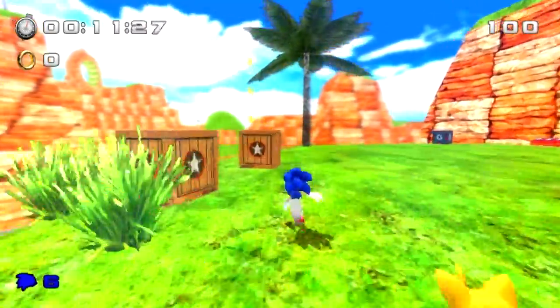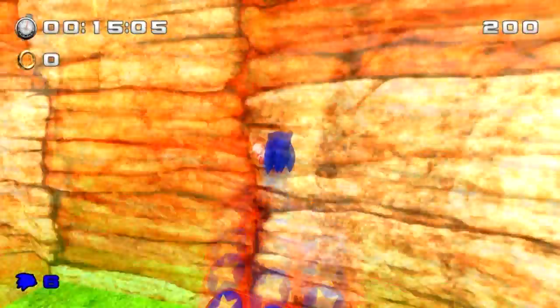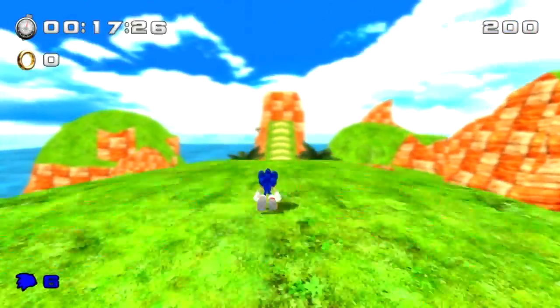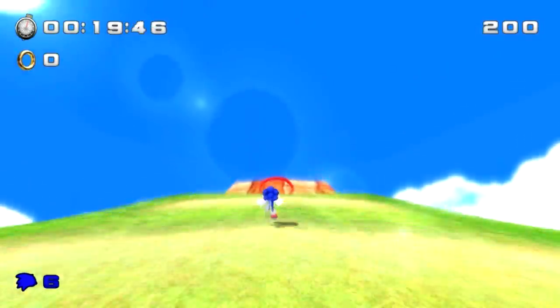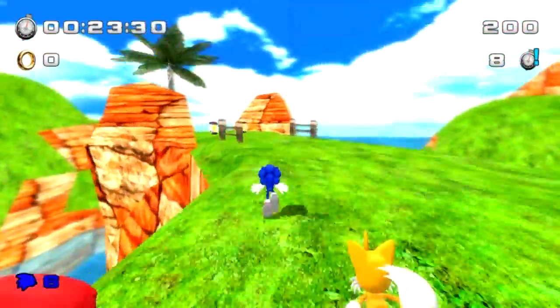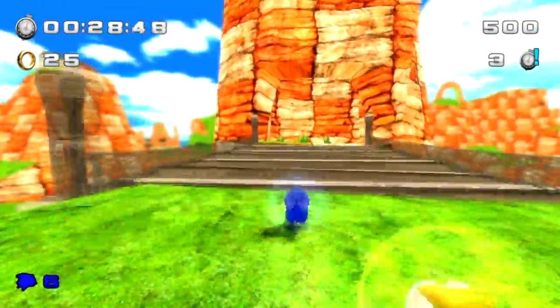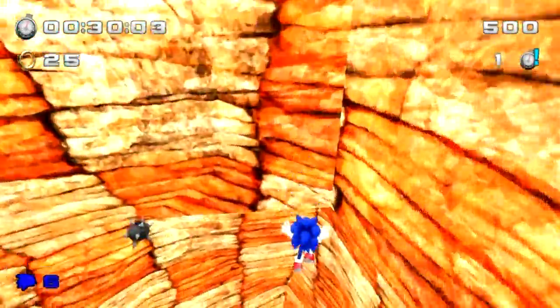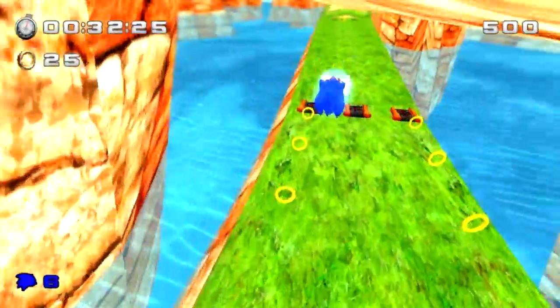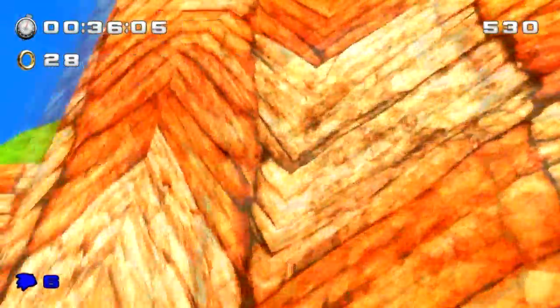We're playing as Team Sonic and Sonic can do his regular stuff. He can do the kick, he can homing attack, he can also do this awesome thing called a Sonic Boom which lets you go really fast for a little bit but then takes a little bit of time to charge up. There's also a stomp. Sonic is pretty much a combination of Modern Sonic and Dreamcast Sonic put into one, which I think is really cool.